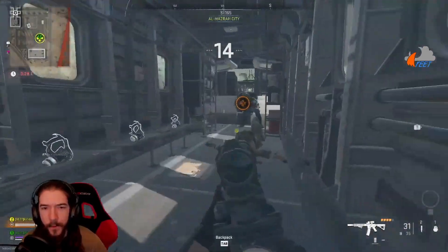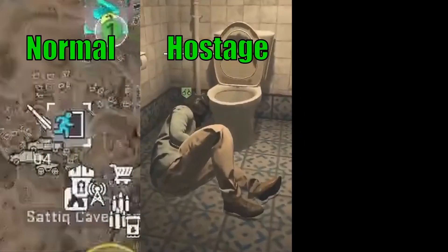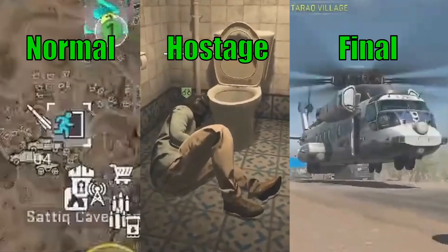This means that there is a very real chance for a fight if there is anyone else in the lobby with you at that point in the game. Whether you use a normal, hostage, or a final exfil in any given match is entirely dependent on your situation from game to game, but I hope this guide helped to give you a better idea of your options.